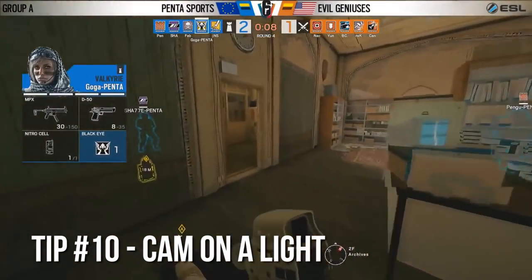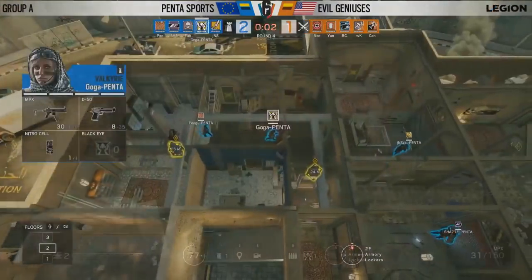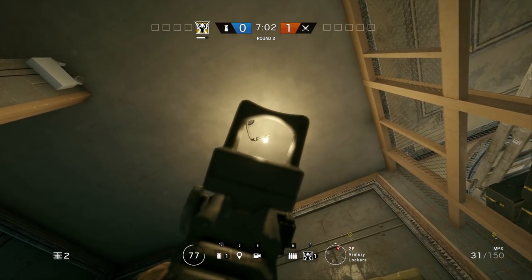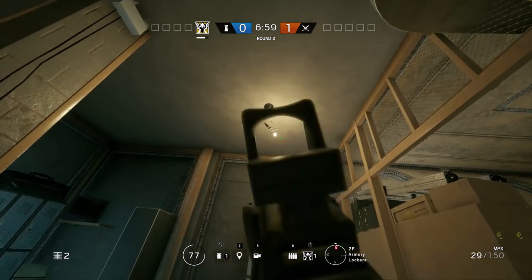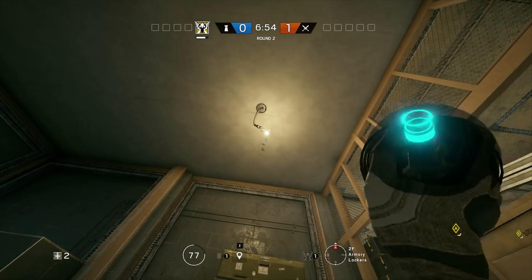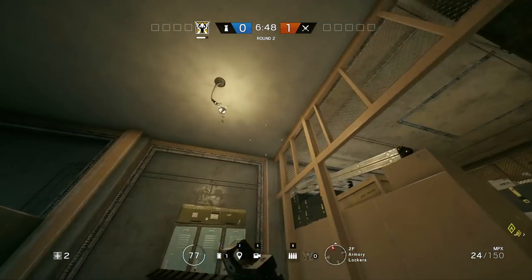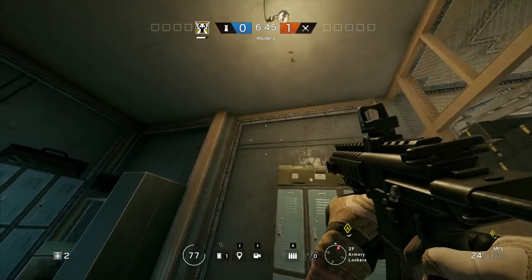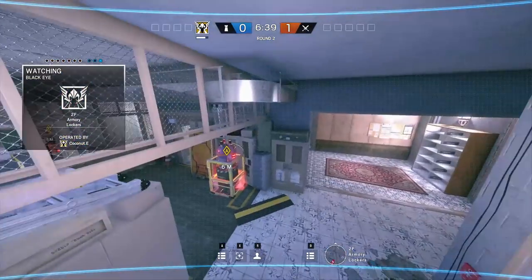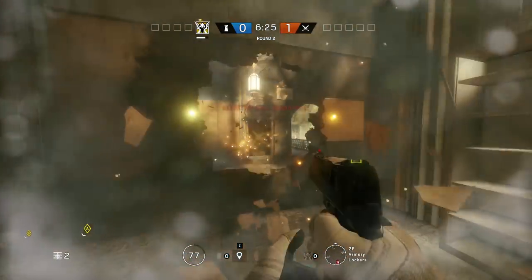I literally laughed when I saw this camera — this has to be one of the most clever Valkyrie cameras I've ever seen on Border. I absolutely love this one. You can see that this light is an indestructible light, and when you throw your Valkyrie camera on it, it makes it glow white, essentially looking like just a regular light bulb. This one is so badass — it basically overlooks the main area that people like to attack, and when they open up West Balcony you can even see all the way over there. So that's going to wrap it up for this game.